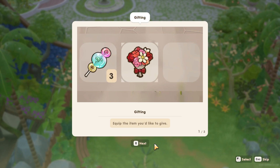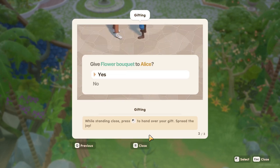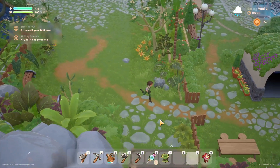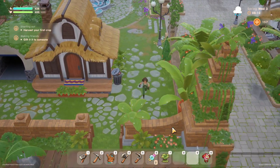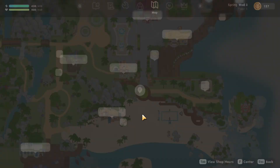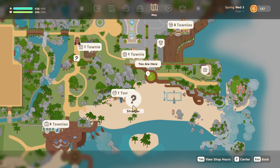We have to give a gift to someone by approaching the character we want to surprise and then giving it — seems simple enough. I wonder if I can give gifts to the animals here — of course that would be my first thought when it comes to gifts. Okay, there's a stranger down here so let's go down and see who that is.